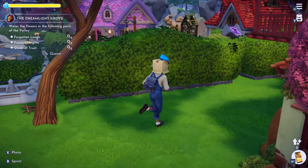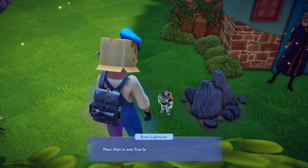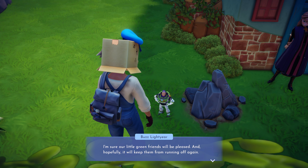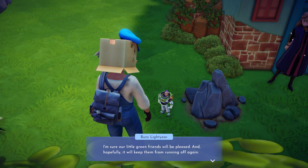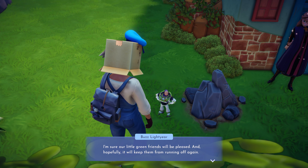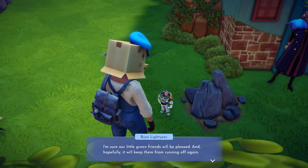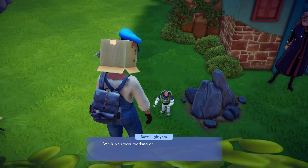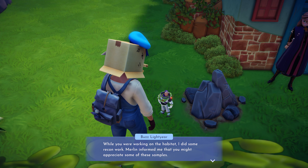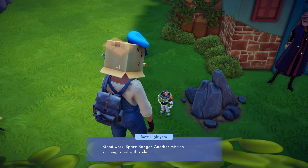Buzz is here! Now that's a fine looking outpost — I'm sure our little green friends would be happy. I remember we had to make a little encampment for the aliens. Mother Godmother decorated the forgotten land while we were working on the habitat. Merlin informed me that we might appreciate some samples. Good work, space ranger — another mission accomplished with style!